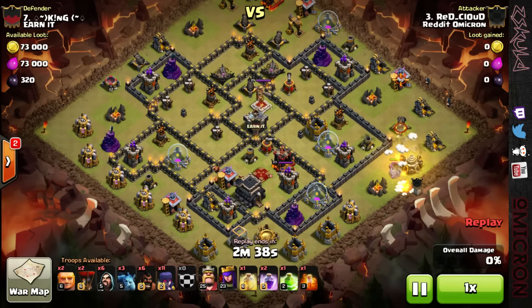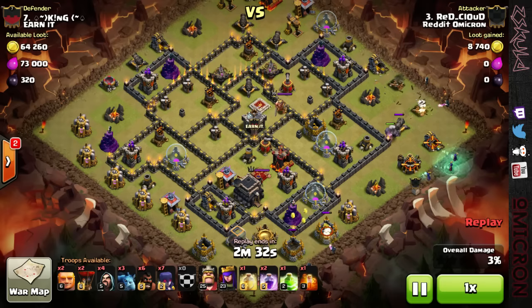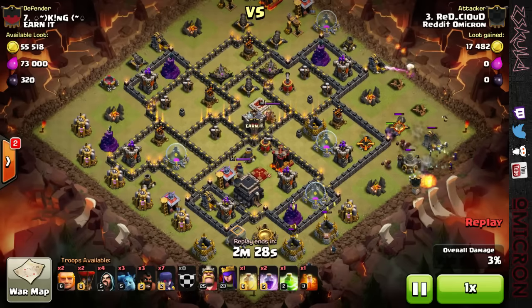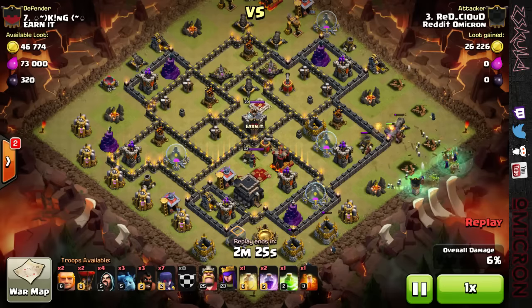Pretty simple — he just starts by making a funnel with his golem and wizards, just like normal. This base is bad enough to where he can drop those wizards and just have them on the gold storage with nothing tanking them, because nothing can reach them. Definitely not the best base by any means.